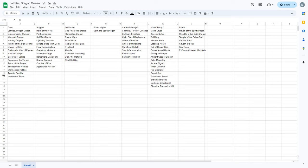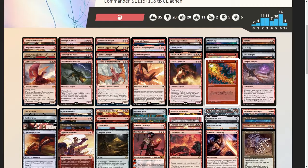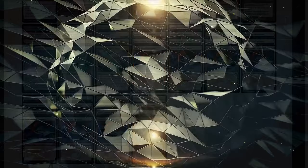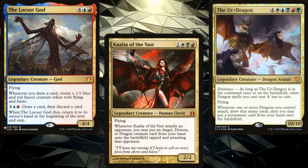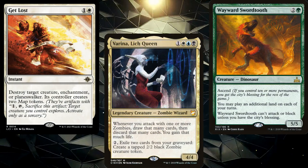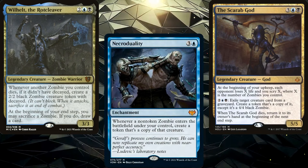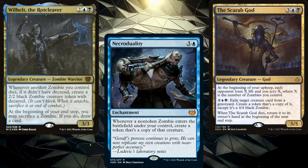I like to use Google Sheets to build my Commander decks. This way I can keep cards separate by function and keep an eye on things to make sure my deck follows my checklist. Once you have a good selection of cards, count them out — either by actually counting one by one, or put your list into an online database like MTG Goldfish or Moxfield. When I first started playing Commander, I had trouble coming up with 100 cards. Now I have the opposite problem — I usually need to cut about 20 cards after my initial run-through.